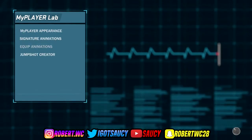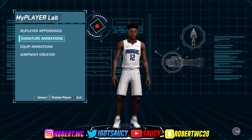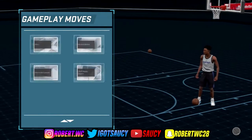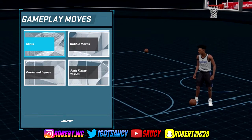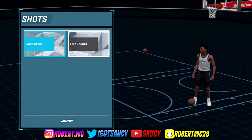First things first, you just want to go into your MyPlayer Lab and then slide right over to Signature Animations. The jump shot — it's not a custom jump shot, which is a weird thing because not all regular jump shots are wet. So you want to go to Gameplay Move Shots, Jump Shots.